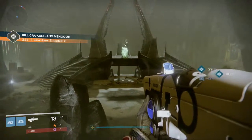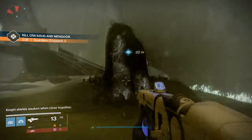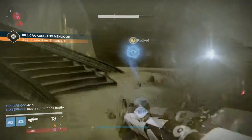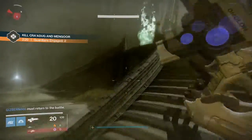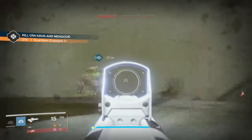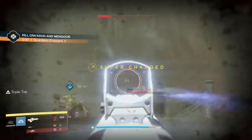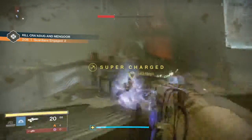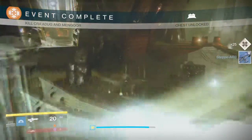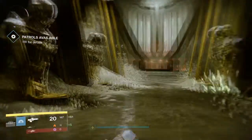So there you have it. That's where the chest for the key of gnashing teeth is, and my suggestions on how to get it. If you're not a particularly high light level — around the 240 mark — then you're probably going to want to pop a reciprocal rune, start this fight here, and then go and open the chest. I hope this helps and I hope you've got some good information from it.